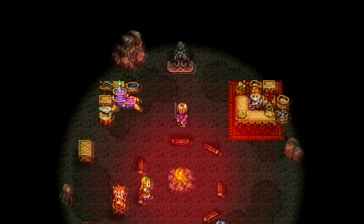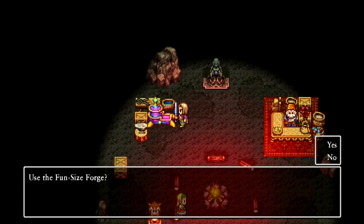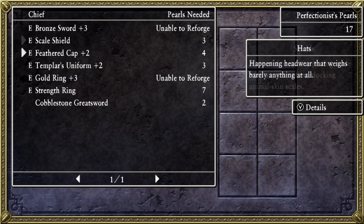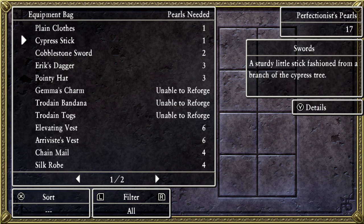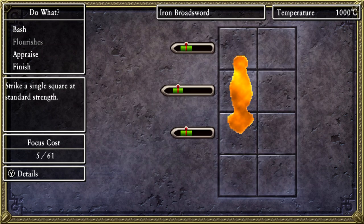By the way, I am playing this with an SNES controller from 8BitDo — it's actually working really well. It feels very old school. What happens when I go to the campsite? Here's the 16-bit campsite. Let's see what happens when you use a fun-sized forge in 16-bit. This is the 16-bit version of the fun-sized forge. Let's rework something — I had that stupid iron broadsword.